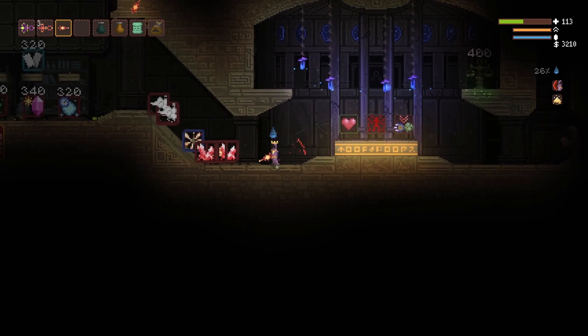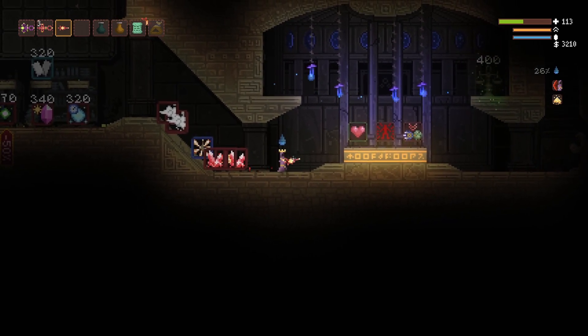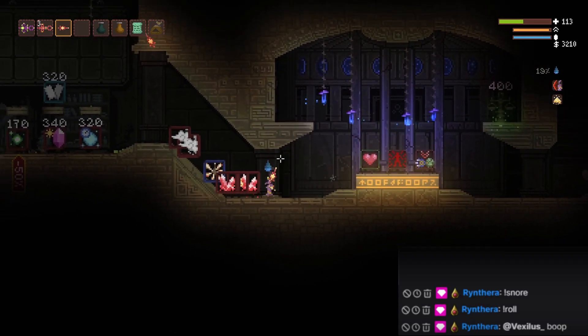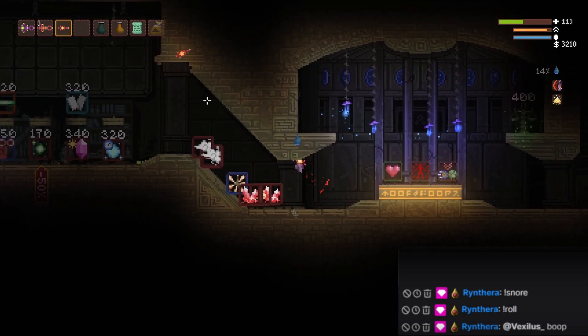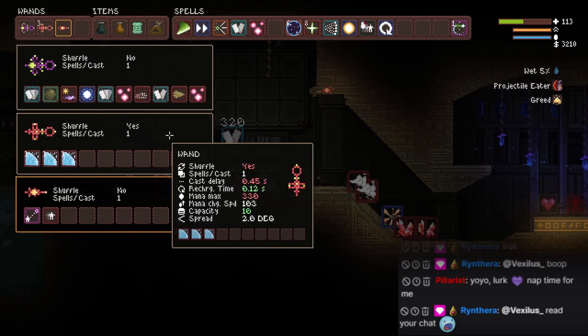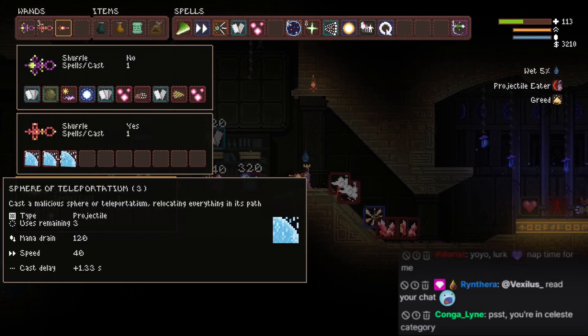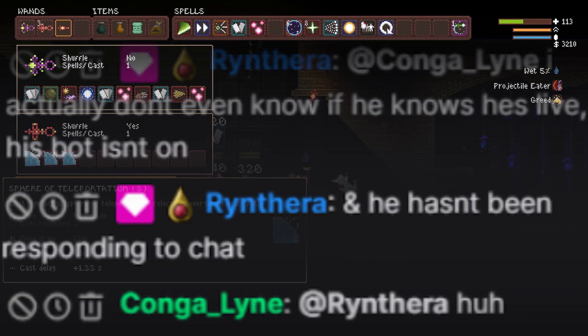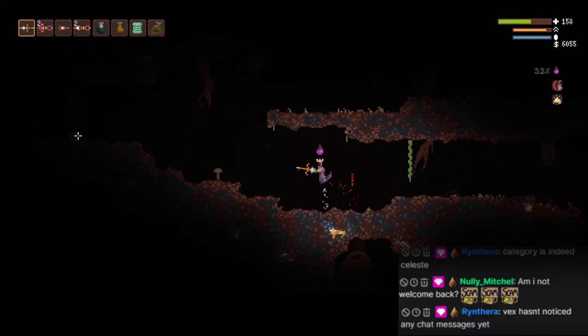Welcome to another episode of Apotheosis with yours truly, Vexilis. We're continuing right off where I left off last time. This is my current setup. I have the teleportadium to use in the hissy base to reach the eye room. Hi, wasps.